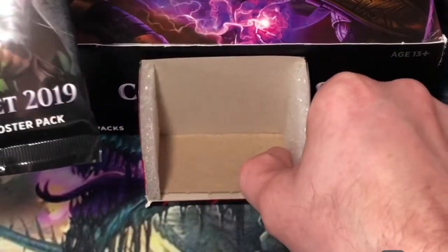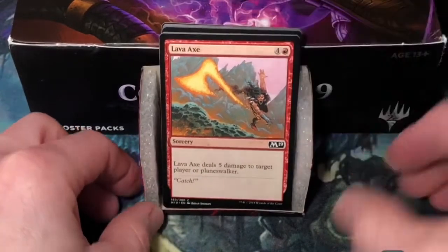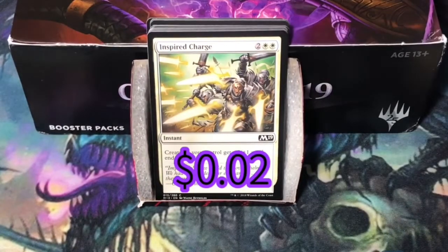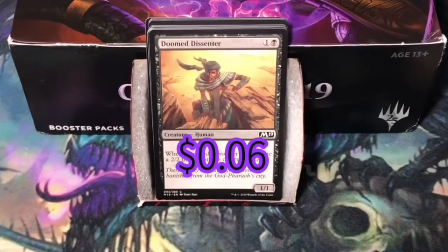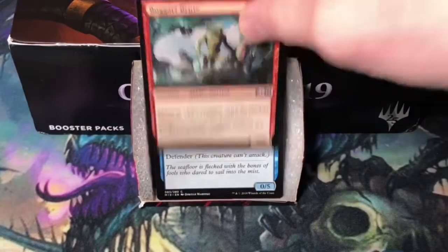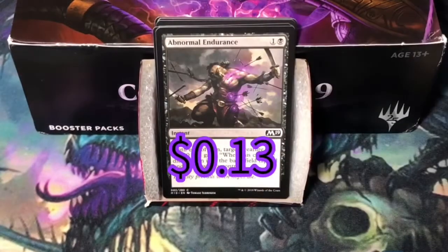Vivian is on the front of this pack. That one kind of fell open. Commons revealed: Lava Axe, Inspired Charge, Anticipate, Oakenform, Doom Dissenter, Boggart Brute, Wall of Mist, Rabid Bite, Manalith, Abnormal Endurance.